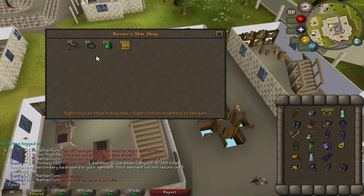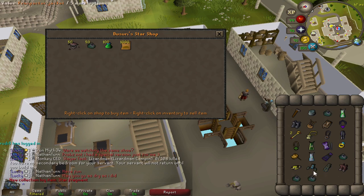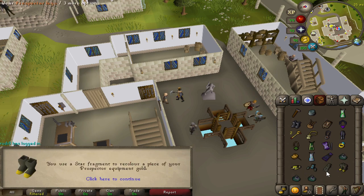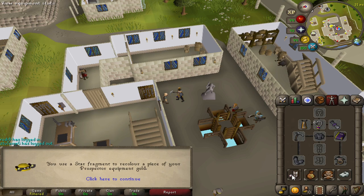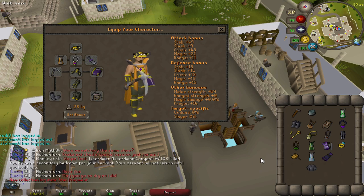Let's go and recolor the mining outfit. Four pieces of Prospector means I need four star fragments to recolor the entire set. I don't always use the Prospector top because I have the Barrows armor 4, but I've gone for all of it. Let's proceed with the recolor — I think this looks pretty cool. I only really use it when I'm doing the Master Clue step or at Motherlode Mine, but that's kind of cool. Shooting stars completely done now.